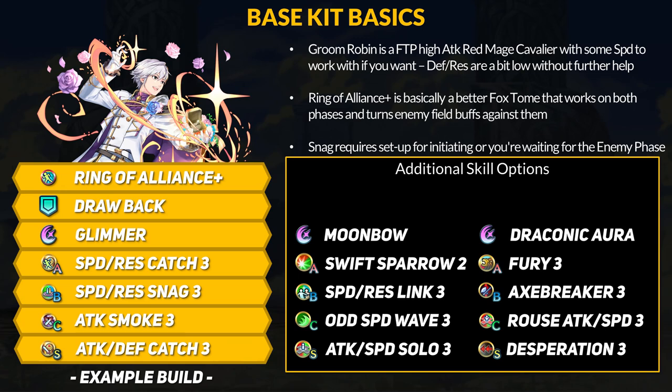In terms of builds, Ring of Alliance just works on both phases, but it's out of your control whether the enemy has field buffs, so you don't want to neutralize or panic those enemy buffs. With Attack and Defense Catch 3 in the seal slot, you can get plus 5 to all stats in the kit and then another plus 4 from Ring of Alliance, giving Robin some speed, defense, and res to fight with. For Speed and Res Snag, you need to set up with Drawback first or have an ally move Robin. It's a nice debuff if you can get it to work, but link buffs are a fine alternative. For C skills, you could run a smoke debuff, speed wave, or a Rouse buff. Robin probably has to eat a counter-attack as well, so don't expect long-term usage.